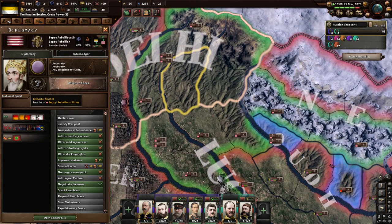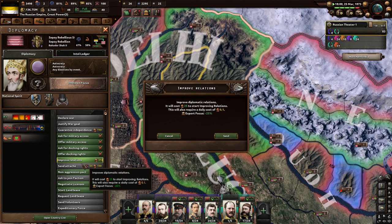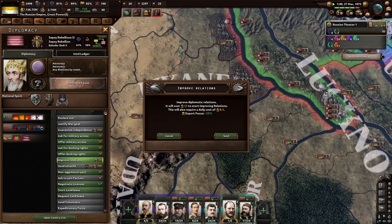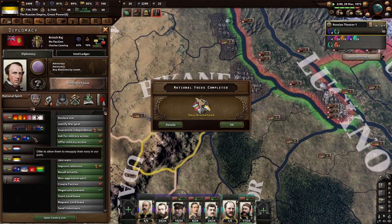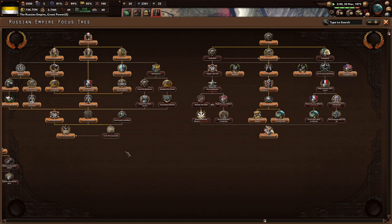Hello, Bahadur Shah II — you're looking kind of cool, look at that crown. Can I send an attaché? We support their enemies. Oh, we already sent an attaché — huh? Oh, I guess we did — that's cool. So we did the Slavic Brotherhood, and now we are done with the focus tree.